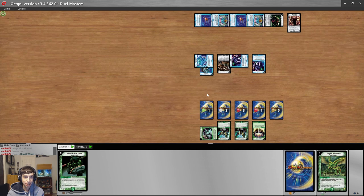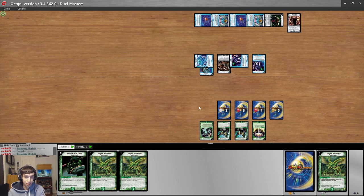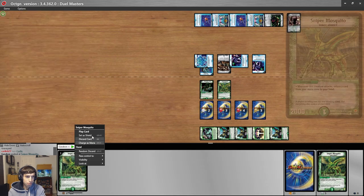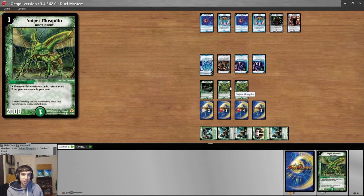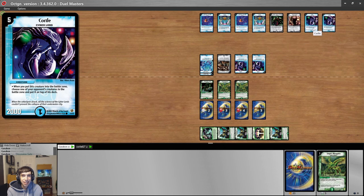Ben plays Bronze Arm Tribe, pays one for Sniper Mosquito, and plays another Sniper Mosquito. Michael prepares his turn and runs out another Chlorile — the fourth one — since it won't even be relevant. Michael pays four mana for Snake Attack, and all his guys become Double Breakers again. Chlorile hits two more shields. Now it comes down to whether Ben has a Mana Nexus or other game-saving trigger.